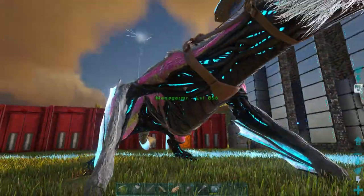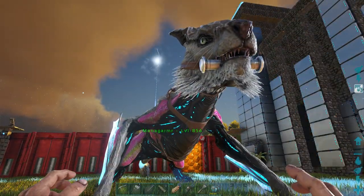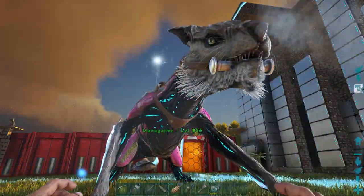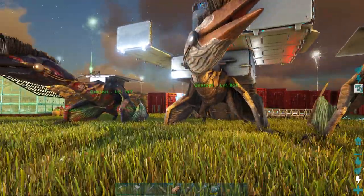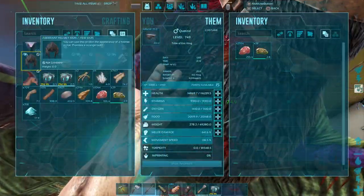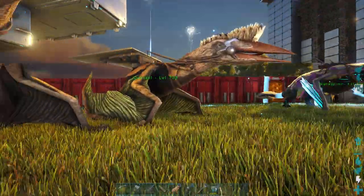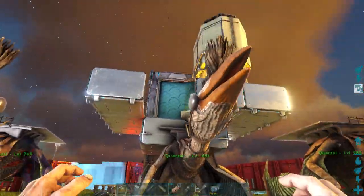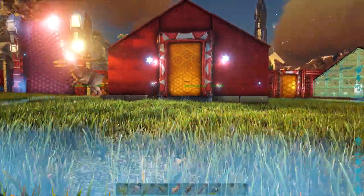We have the magnamar — I still don't know if I'm saying that right — I tamed this one yesterday. I did a video on how to tame this solo, so check out my previous video for that. Then we have my quetzals — this one is bloody because I just leveled up its health. I just bred this one so this was a baby that just grew up. So far I've got three quetzals: one with a forge on its back, and the rest are just backups.